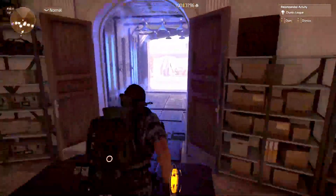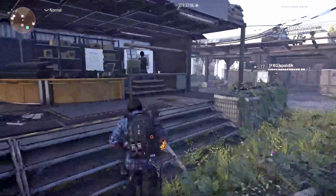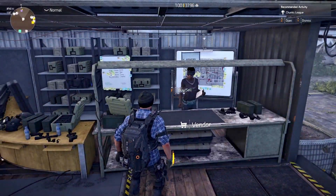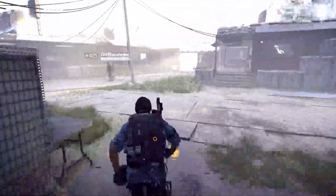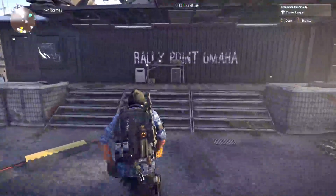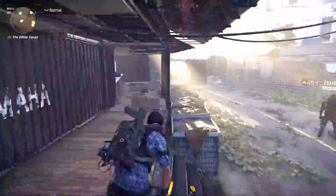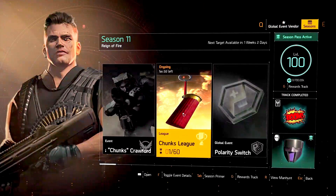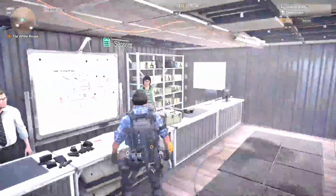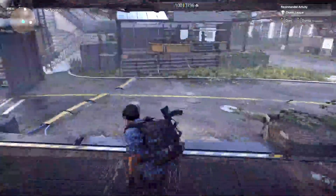Outside, there's a repeat of most of these, but not all. There is your main vendor — basically a mirror of what's available inside, with exactly the same inventories. In this area there is the crafting station and the recalibration station. Over on this side, if you start to play Countdown, this is the Countdown vendor where you use your Countdown credits to purchase different things. And then we're currently in an active season, so this would be the season vendor — right now there's nothing actively giving out season stars, so there's nothing to purchase from them yet.